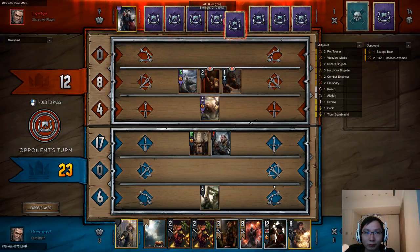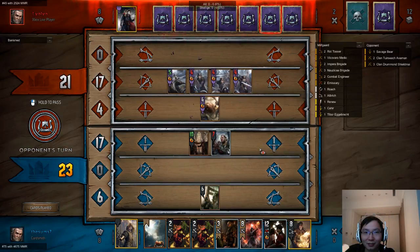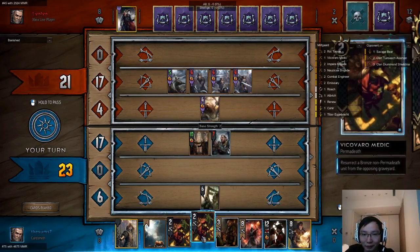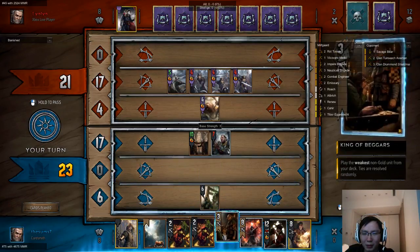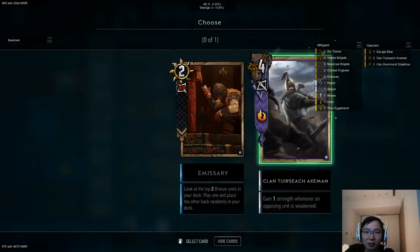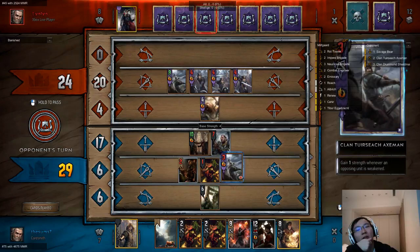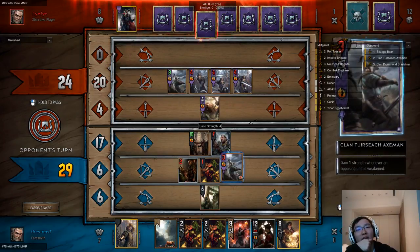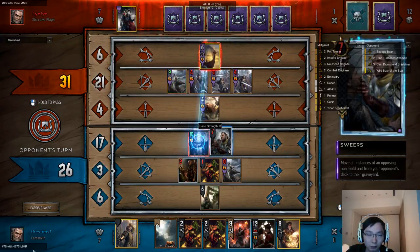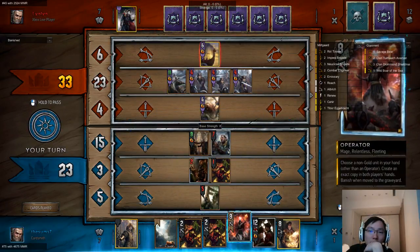I've been waiting for this PTR invite, I was about to freak out if I didn't play another day without it, but the patch is out now. Do you want to build a deck? Yeah sure, we can play against each other. The easiest decks to build are Scoriatel — a regular Scoriatel with Scorch, that's definitely an easy option. There are two Scoriatel options — I'm interested in the one you posted on GwentDB, I want to test that out.